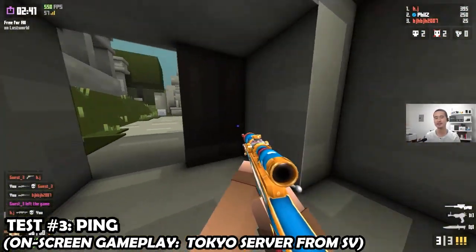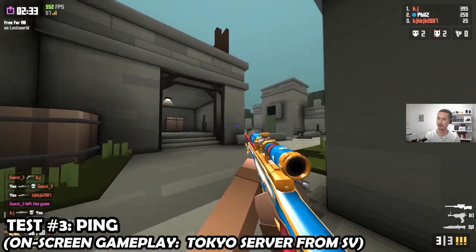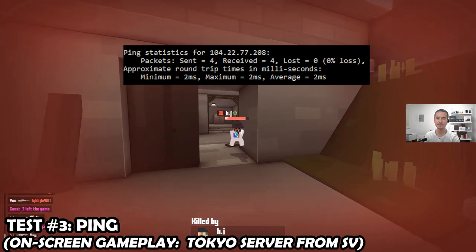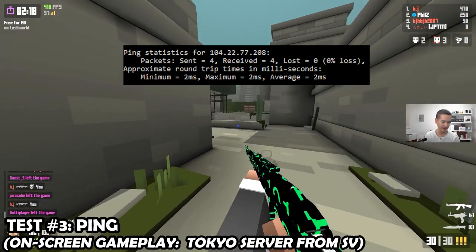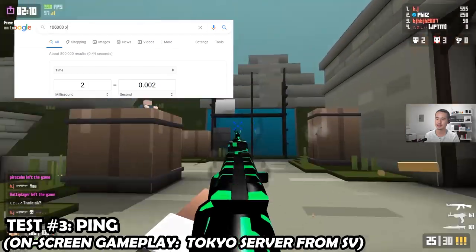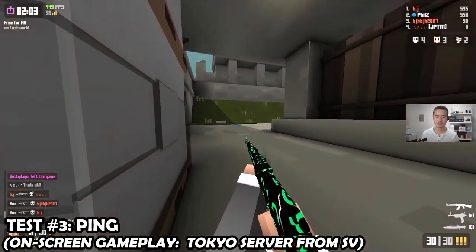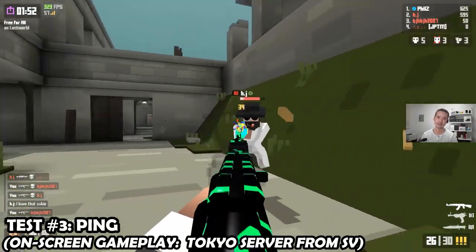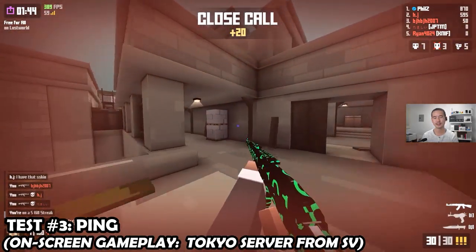Next I did some testing on ping. The first thing I did was use command prompt to ping my local server and see what I get. Lately I've been getting a ping of 4 in-game, and the results from the test show a ping of 2 — even better than what's displayed in the game. A ping of 2 milliseconds is the round trip time from my computer to the server. Given the speed of light over 0.002 seconds, it could travel as far as 372 miles, though fiber connections travel at about 70% of the speed of light, which is way faster than a copper connection.